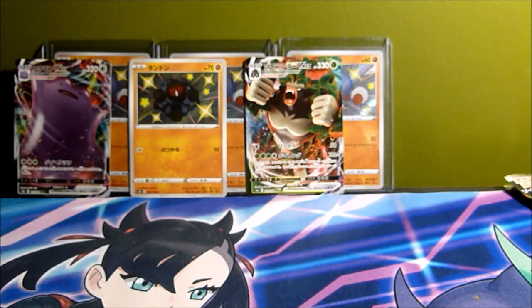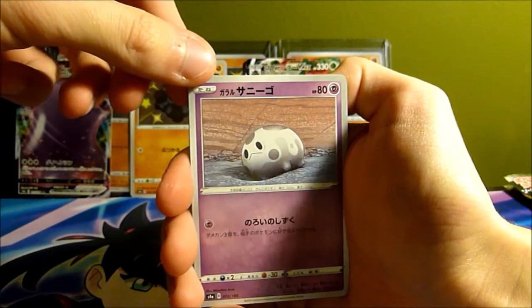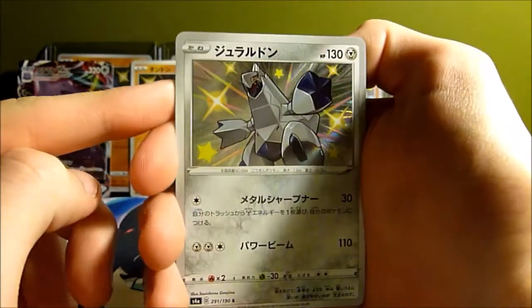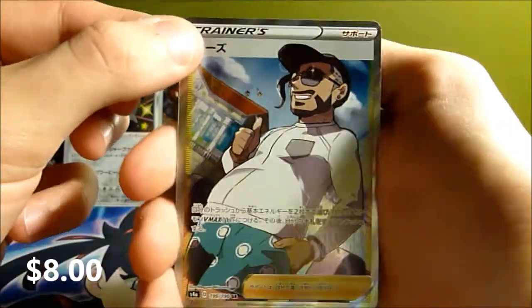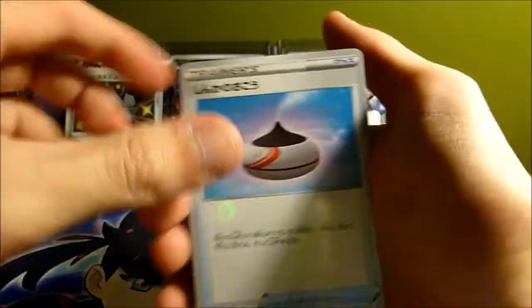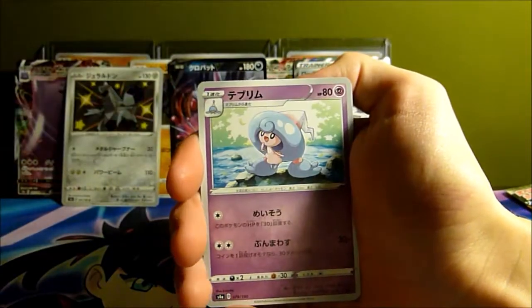Galarian Corsola, Morpeko, Ducklett, Orbeetle, Fire Energy... and there it is — a shiny Duraludon! That looks so cool. We also pulled a full art supporter — let's go, that's awesome! And then a Crobat V. The full art supporter should be in addition to your shiny, so you're not guaranteed one per box. Really happy we got that.